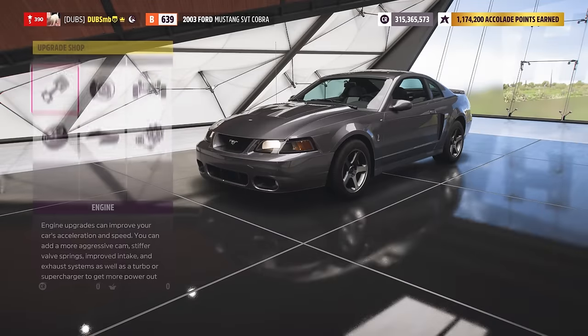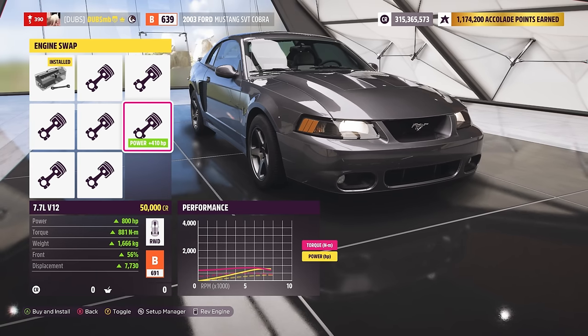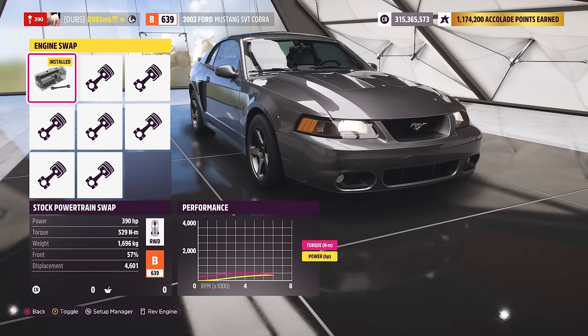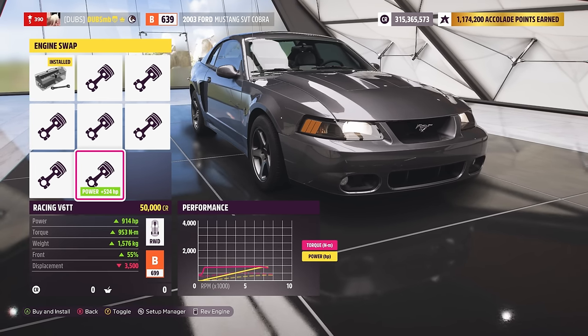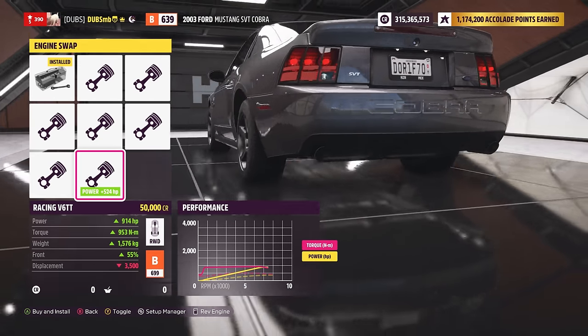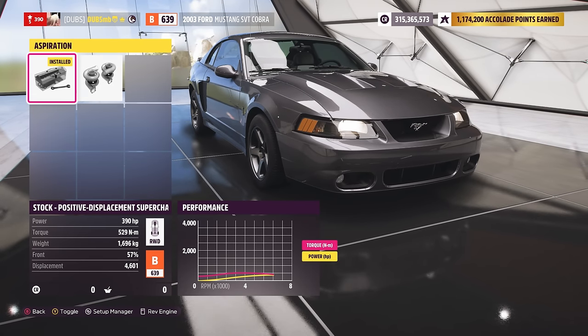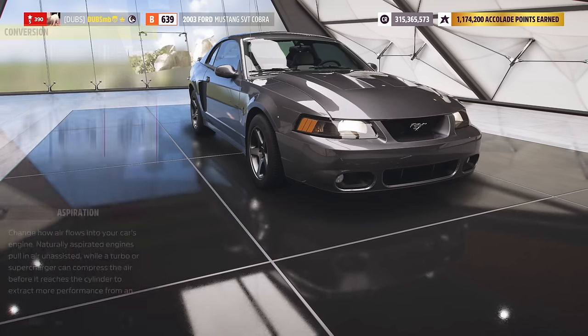I don't want to change it to anything else. I feel like we could probably add some weird engines into this thing, like V12s. So let's have a look at what is available. We can put an LS in it, we can put a diesel engine in it. There's the V12, there's a Viper V10, there's a 5.2 V8. I'm pretty sure this is the 4GT engine. That is pretty ridiculous. 914 horsepower is ridiculous. It's already supercharged. I kind of want to twin-turbo it.